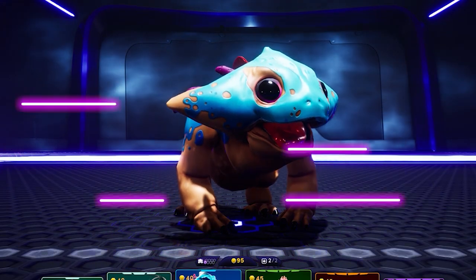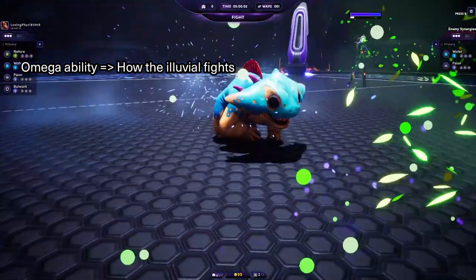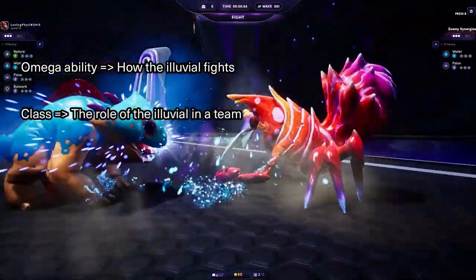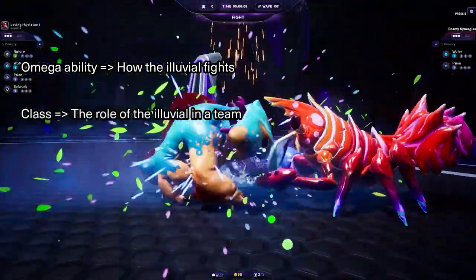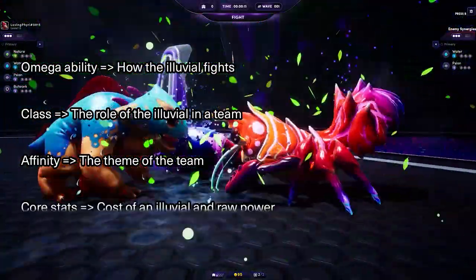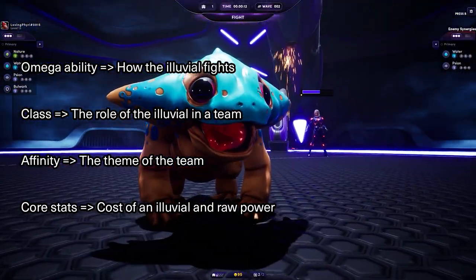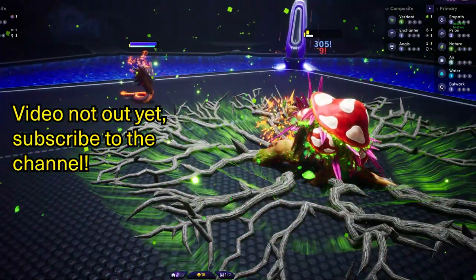Looking back at the four attributes every Illuvial has: the Omega Ability which defines the design of an Illuvial, the Class which defines the role of the Illuvial, the Affinity which defines the theme of the team you want to play, and finally the core stats which define the cost to play the Illuvial and its core strength. If you want to go further and understand everything about Omega Abilities in order to plan your perfect Illuvial team, check the video appearing now.